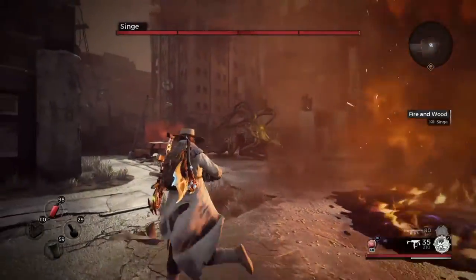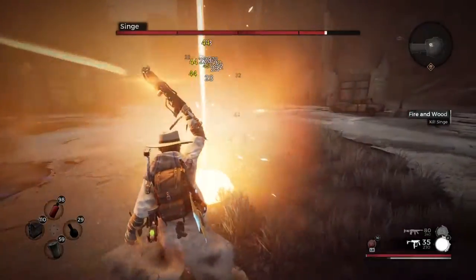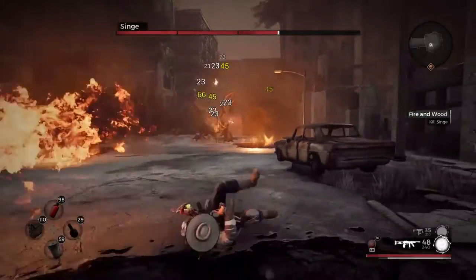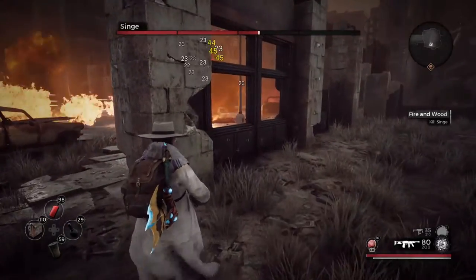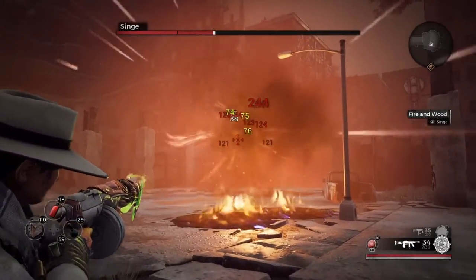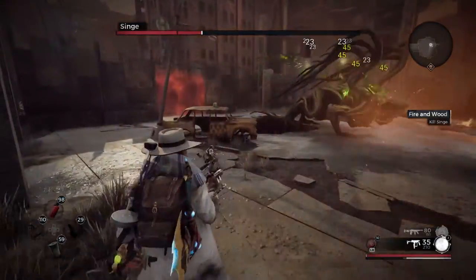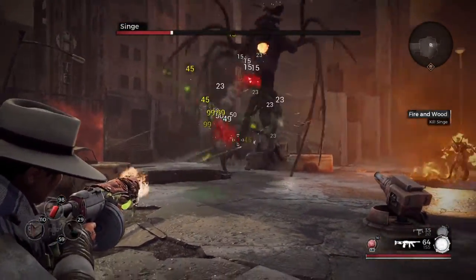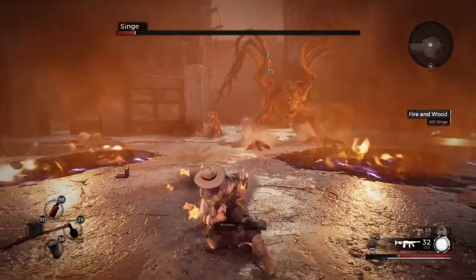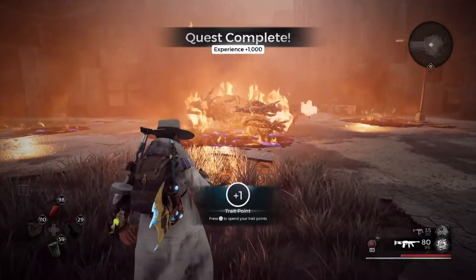Let's go ahead and get out of the way. He's really not that difficult. So the thing behind Singe is that he deals fire damage, and his weak spot is actually his stomach. I almost got away with not getting hit at all, but he's dead. That was pretty simple if you ask me.